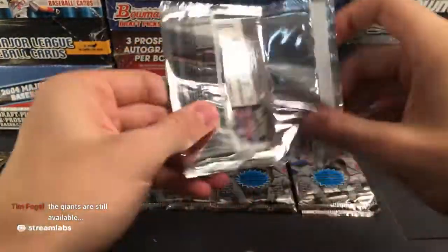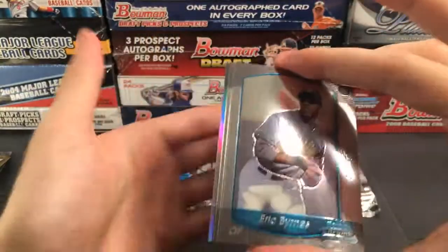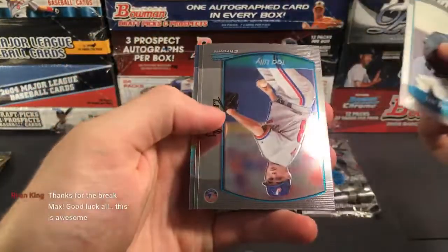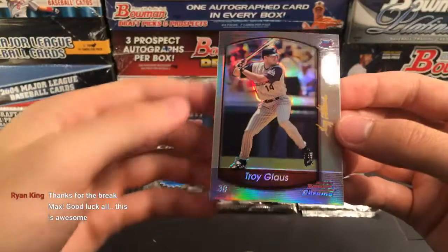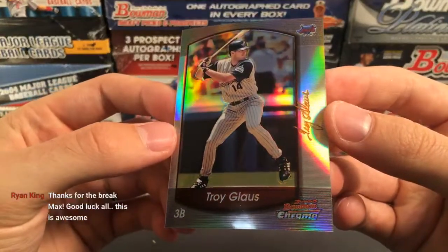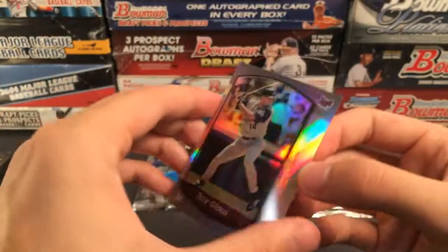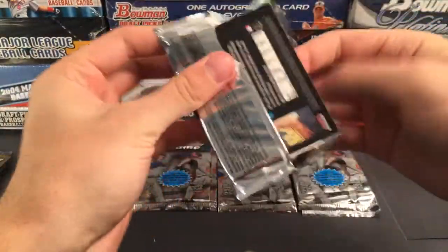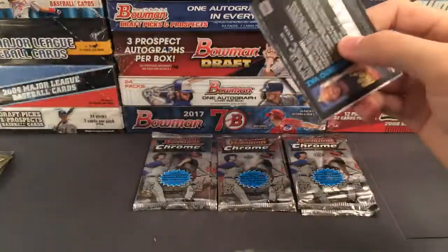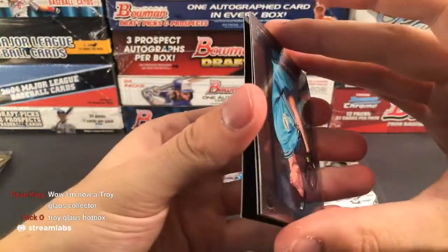We got another refractor in here — good luck on this one. I guess they still had the collation issues with Topps back in the day — that is our second Troy Glouse refractor for the Angels. Barry Larkin, Jason Grilli — that's kind of cool.